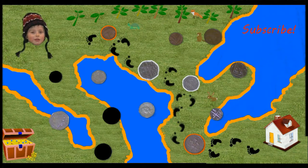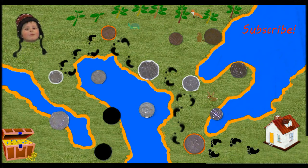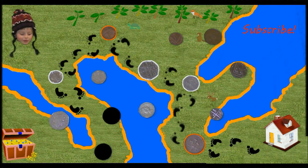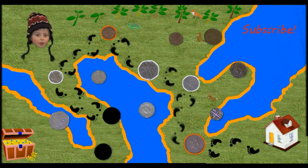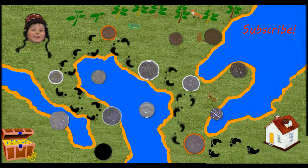And on to the next one. This is round and it is the smallest coin. That's right, it's the 5p. Off we go to the next one. This is one of the bigger round coins — which one do you think it is? It's the 10p.